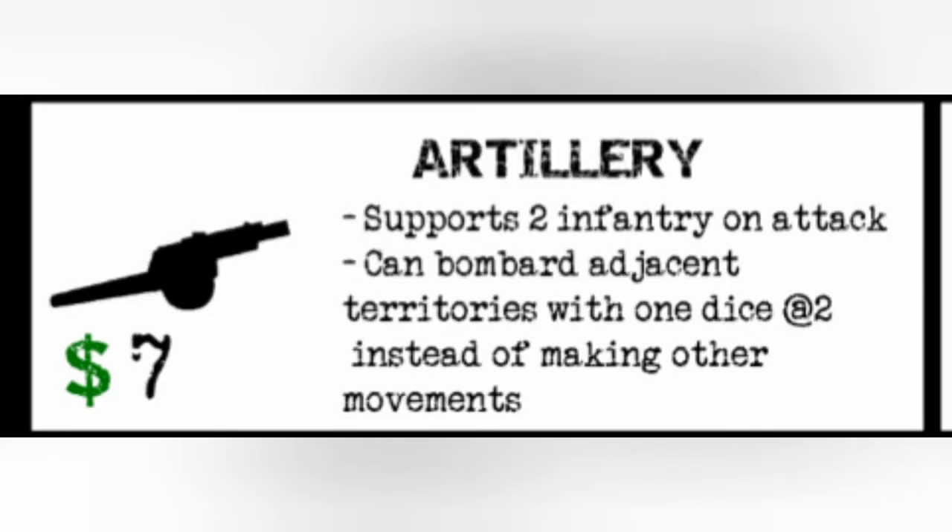The artillery will cost seven IPCs and can support two infantry on attack. You can also bombard adjacent land territories with one dice at two or less instead of making any other movements. The enemy units in the target territory don't get a chance to roll back against this move, and whether or not the shot is successful, the artillery will have to remain in place and cannot move again that turn.